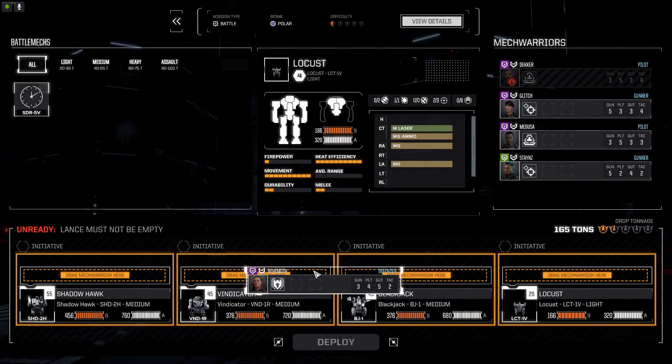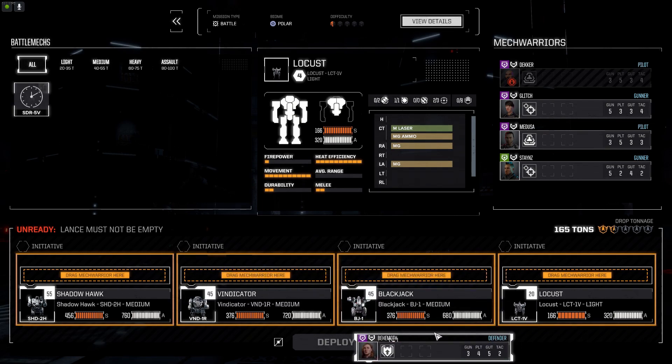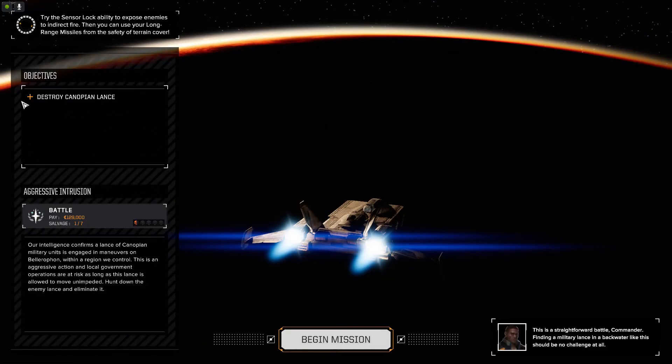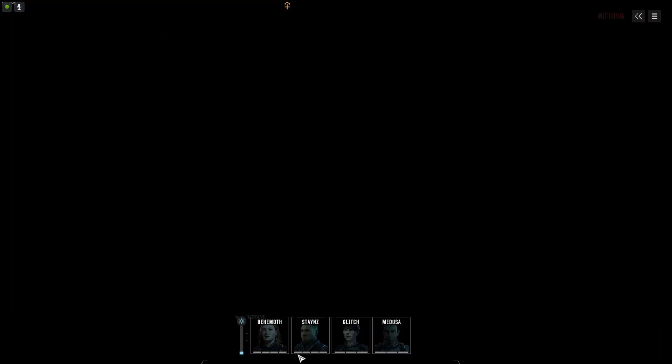I will assign my pilots. You get to level up your pilots — they all have different skills and abilities. Our objectives this time are pretty simple. This is a randomly generated mission that I picked up because we are mercenaries in the system after all. I've just got to destroy this one lance of mechs.